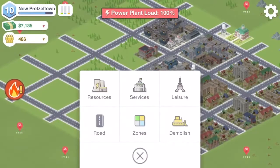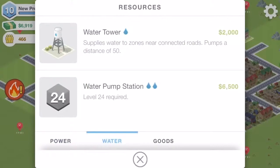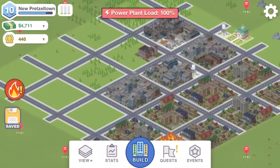Our power plant is overloaded, so I can fix that. We go to Resources, then Power, and build that there. Looks good.